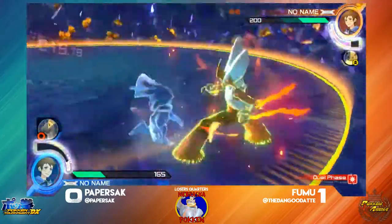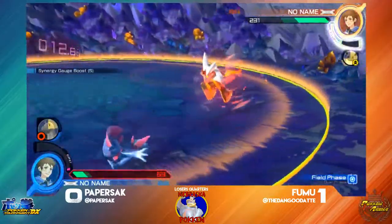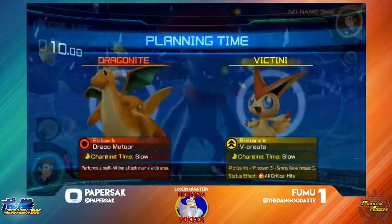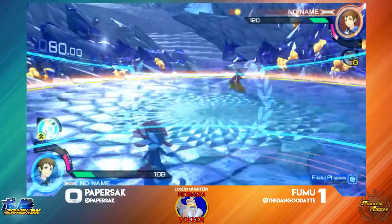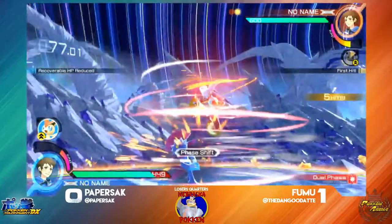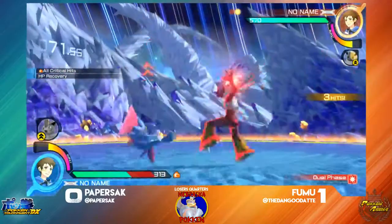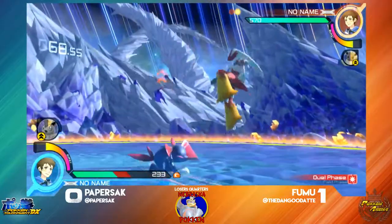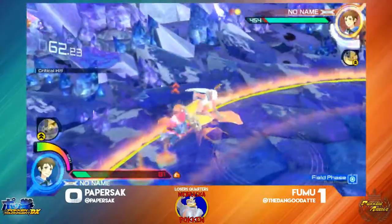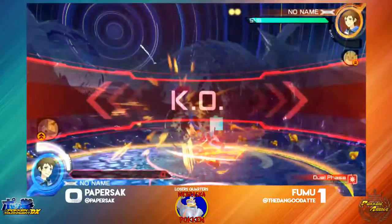Fumu's going to pop his burst. Going to get the whiff punish — grab. 10 seconds left and Fumu's got a good life lead. Fumu now on set point. Can Paperstack make any good adjustments here and bring him into game three? Fumu's going to get that Tatsumaki, and it's going to work out for him — he's going to back right up, keeping it safe. Good damage just like that. Paperstack's already really low on health. Fumu goes straight into burst, trying to end this as quick as possible, and that Tatsumaki's going to do just that.